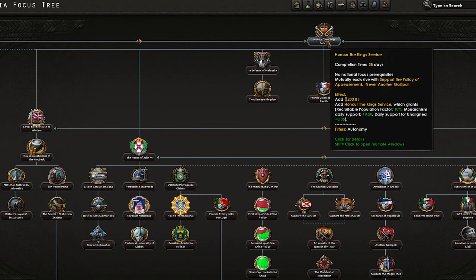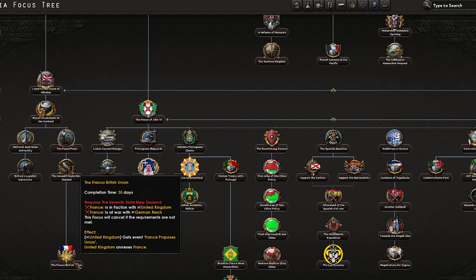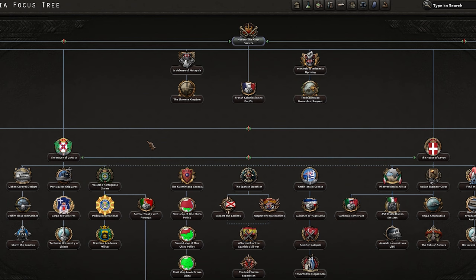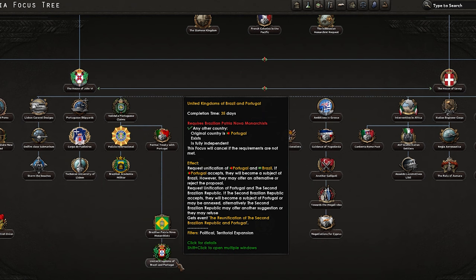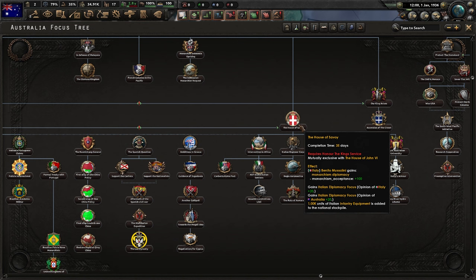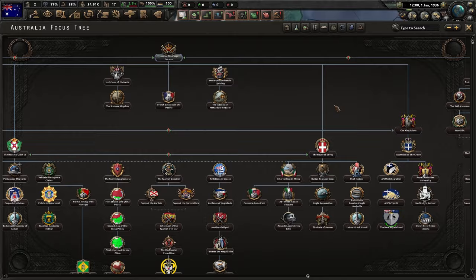We've got loyal to the House of Windsor - that sounds boring, we don't want to be loyal. The Franco-British Union is an interesting focus - that's probably the only time you'll ever see that decision. We've got the House of John the Sixth, which looks like we're going friends with the Portuguese and claiming the Dutch East Indies back, and then the Brazilian Portugal. We've got House of Savoy going friends with Italy. And then we've got 'our king arises' which puts our king in place.